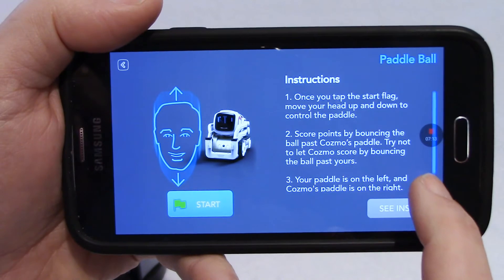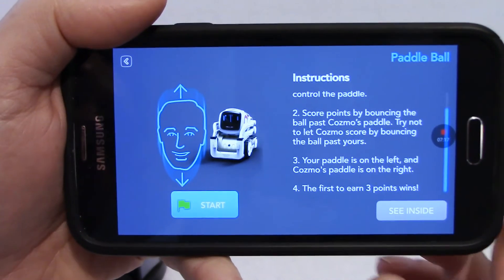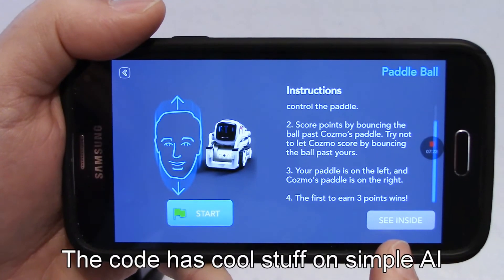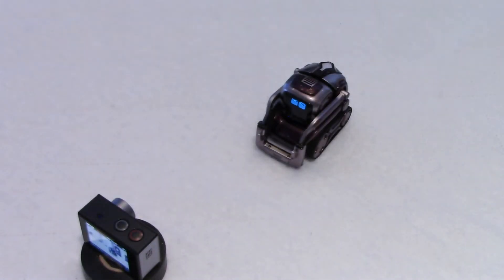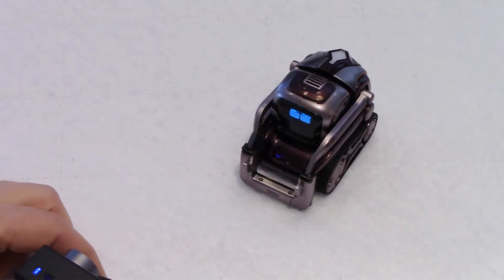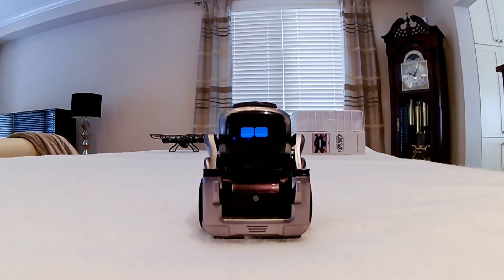Cosmo's paddle is on the right. And what do we have at the bottom? The first to earn three points wins the game. As always, we can look at the code, which I will do later. But let's click on Start. I'm going to increase my zoom a bit so we can see Cosmo's face better. I'm tapping on Start right now.